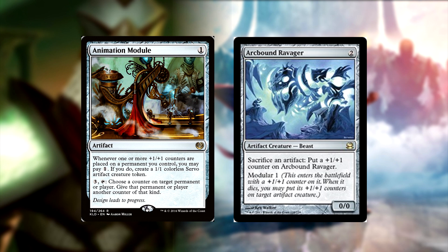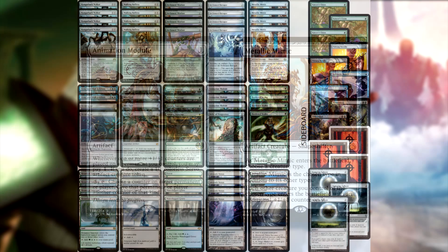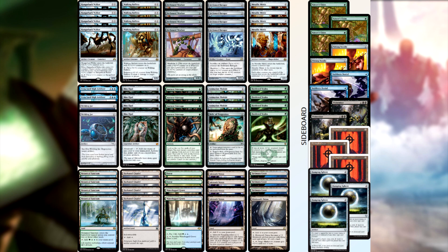That can run havoc on your opponent — a million/million is fine to attack with, but you can also move counters around with Arcbound Ravager's modular ability onto a Walking Ballista, Hangarback Walker, or Inkmoth Nexus to kill your opponent. The combo also works with Metallic Mimic: name Servo, and every Servo that enters gets a +1/+1 counter, so you tap it and make another one — ending up with infinite 2/2s. They're all tapped so you have to untap and attack to win, but still a very fine thing to do with your mana. That's why we're only playing two in the deck.